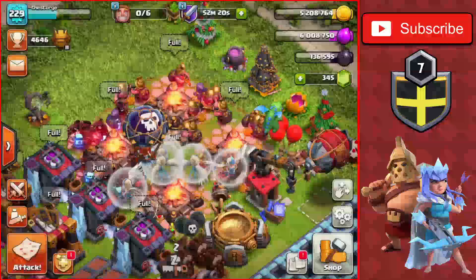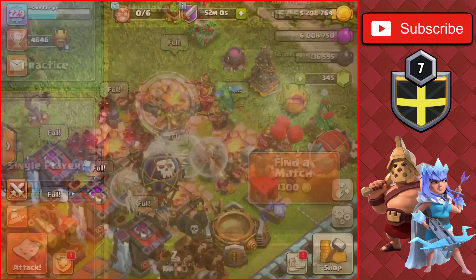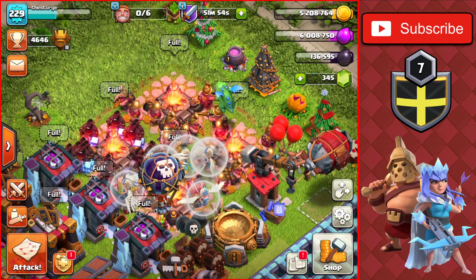Even though the attack strategy costs about 320,000 elixir, we're still profiting almost a million including the loot bonus. You also get a high star bonus. With a boost we farmed about 8 to 10 million within the hour, which is very good.